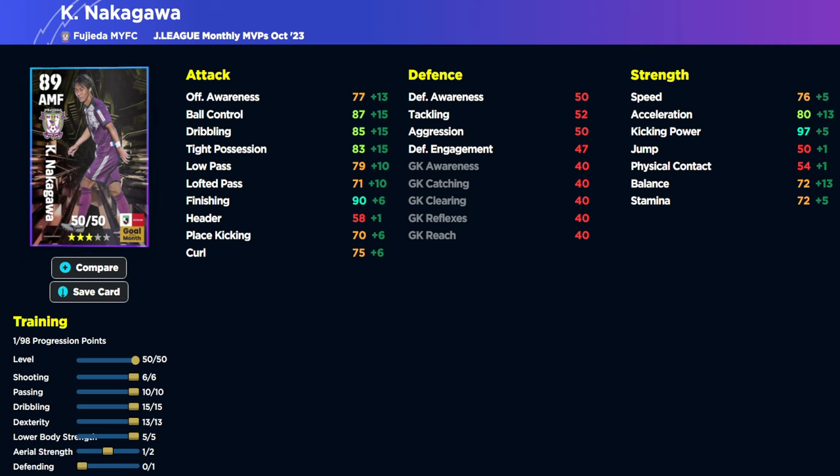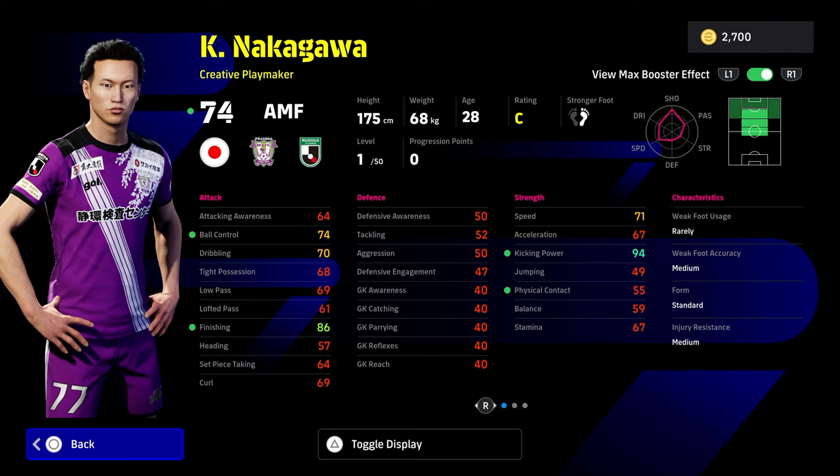As a creative playmaker I'd definitely want one touch pass on him, which he has, but he doesn't have low lofted pass or outside curler, even though he's got really high finishing and decent ball control. His low pass is 79 and lofted pass is 71. Speed, stamina, and balance are all quite low even though he's a sharp player. Tight possession is decent and his finishing is extraordinary. He can play as an attack midfielder so that's probably his best position, but again it's just a bit of a strange, weird card.